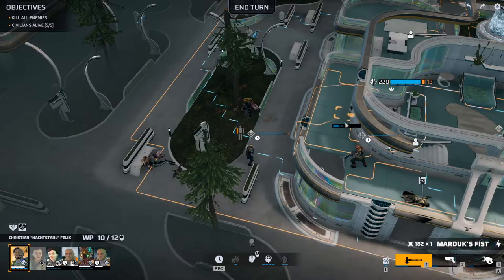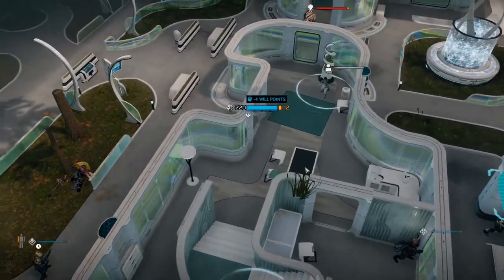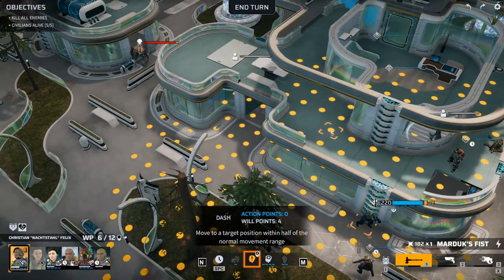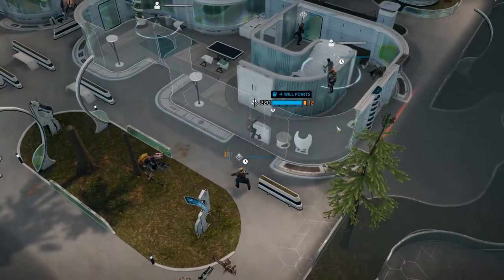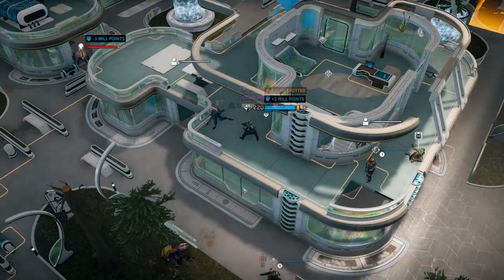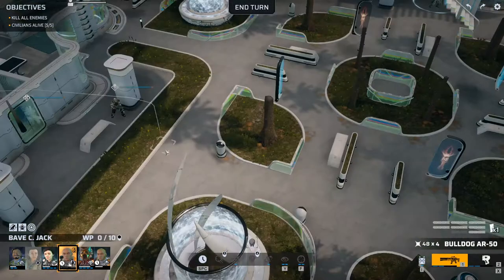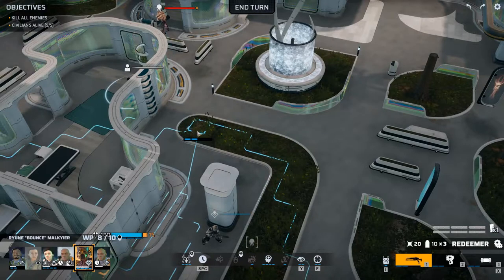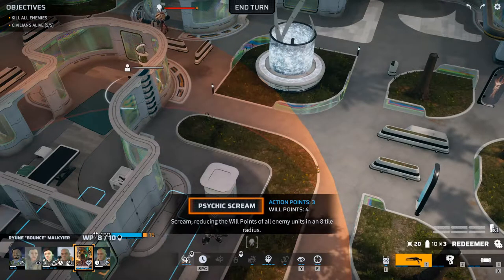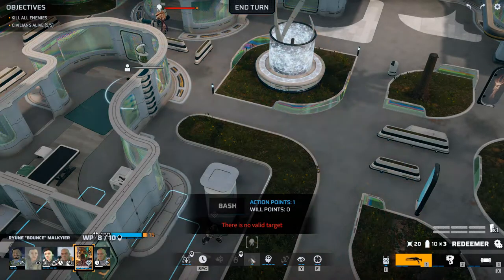Okay, then there's you — you can dash over here. Dash over here. Enemy contact — take him out. Then we have our psychic scream, reducing will points of all enemies in an eight-tile radius. No valid target for mind control. No valid target. No valid target. Buy not going to happen.